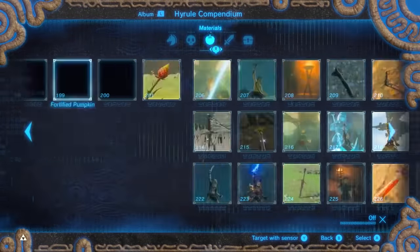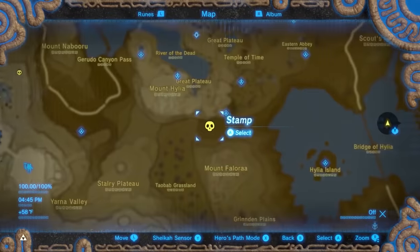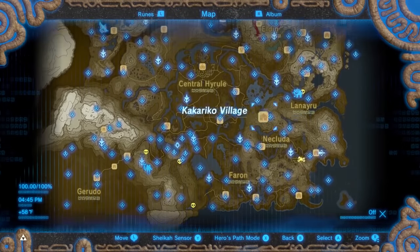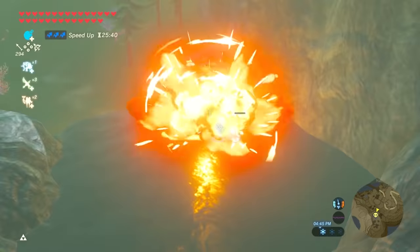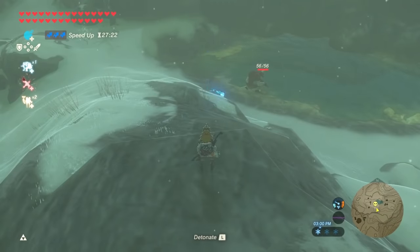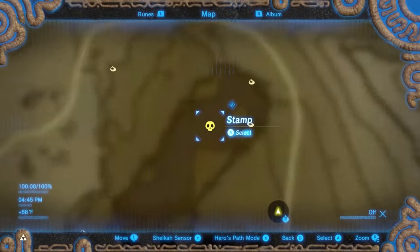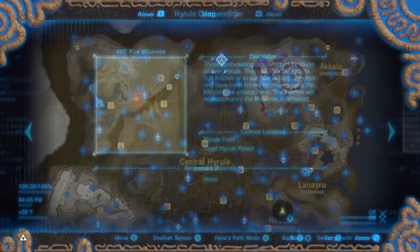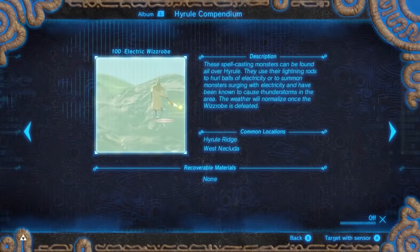Now there are some enemies you may think are gone towards the end of the game, but they are actually hiding somewhere in Hyrule. The Red Bokoblin is south of the Great Plateau. There's a Green Lizalfos east of Bah Ruta. There's an Ice Wizzrobe at the Forgotten Temple, a Fire Wizzrobe east of the Skull Shrine in North Akkala, and an Electric Wizzrobe on the south part of Hyrule.